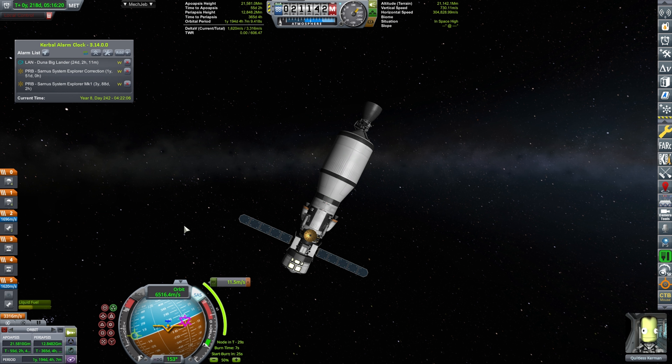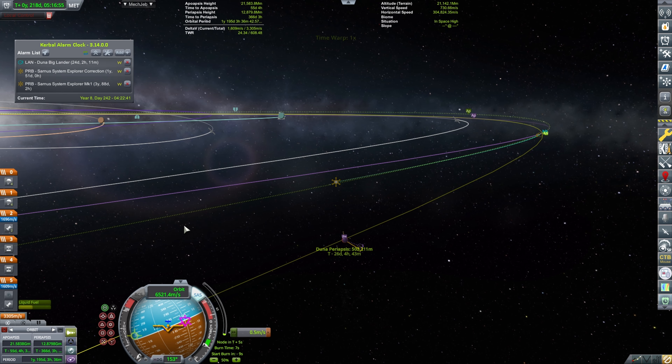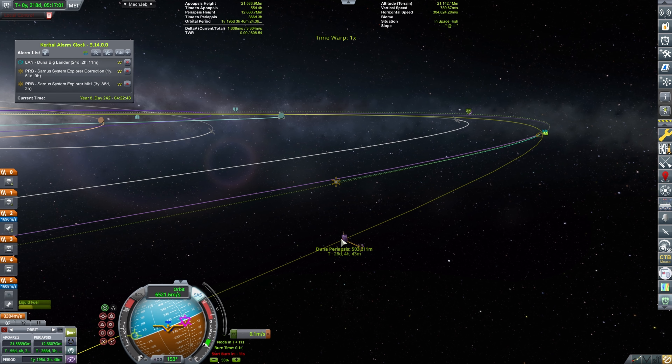11.5 meters per second burn happening in 23 seconds. I have severely gimped the throttle on this rocket nozzle, because 11 meters per second — that's literally nothing; the engine wouldn't even make a puff out of it. Very careful burning just to make sure that we correct our Duna periapsis down to around 100-ish kilometers. I'm pretty happy with that.